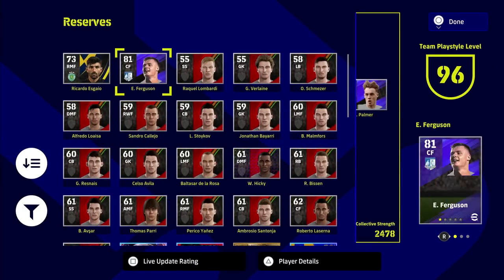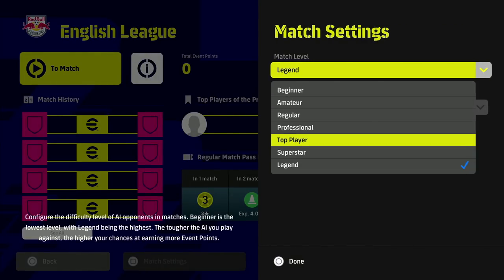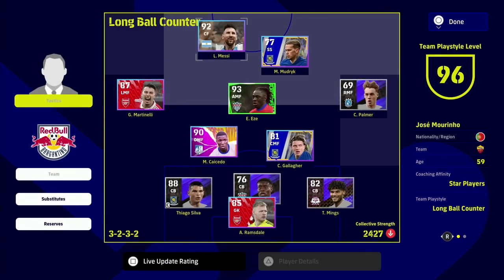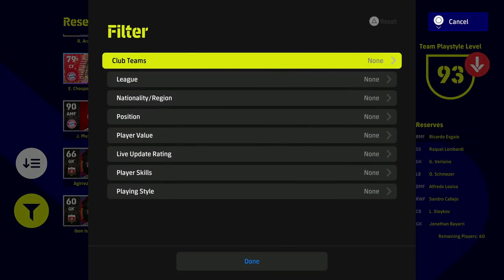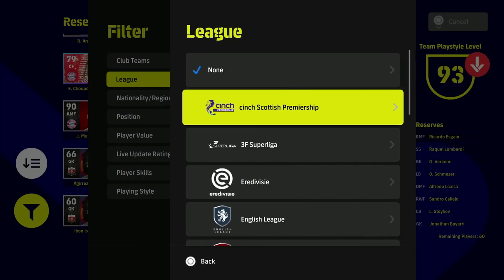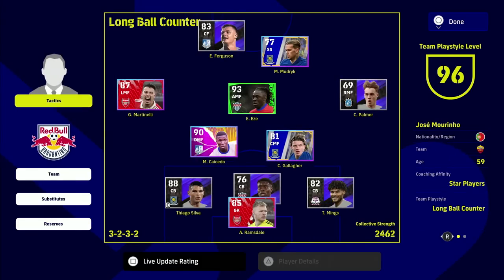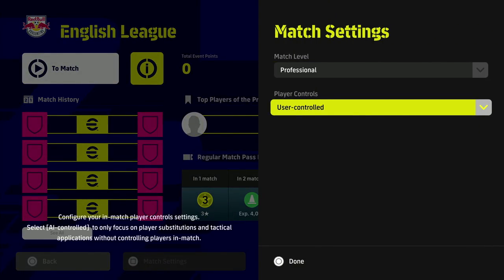They added this new feature where you now have extra substitutes on your bench that you're able to bring in. The more players we have that fit the English league, the higher the bonus. If we've got Messi in that's going to reduce it, so we take Messi out and again we can filter in here by the league system — filter by English league, which is the Premier League obviously — get Evan Ferguson in, and now we're going to get the full boost because every single player in our squad is playing in the English league.